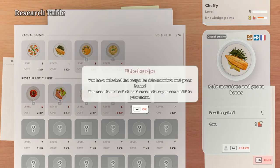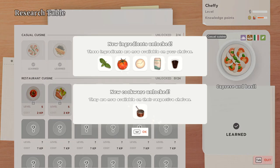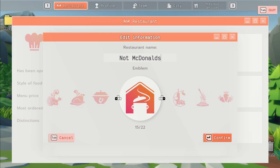After learning a few recipes and understanding how the equipment works within the kitchen, it's time for your restaurant doors to open to the public. You can of course choose a name for your restaurant. I went with something elegant, classy, and just oozing with sophistication — Not McDonald's. That's right, due to loopholes we were able to get this name without being sued by the big cheese. Now all that's left to say is: let's cook!